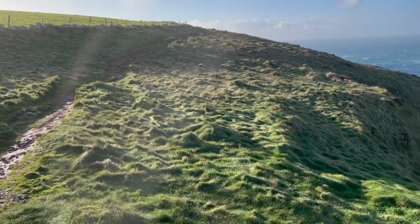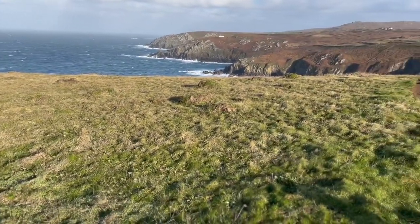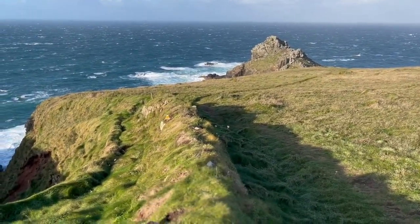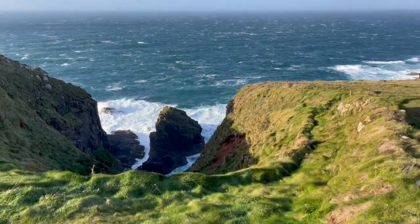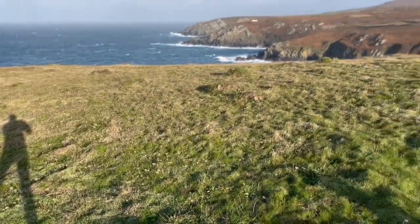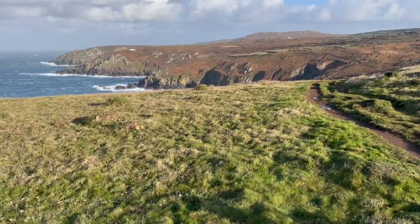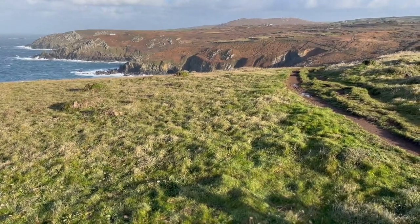Here we are on the coast path, 4 miles from Pendeen Watch Lighthouse. In the distance, 2 miles away, is Zennor — so you can split this section into two with Zennor in the middle. That promontory is Gunnard's Head — that drop is best avoided, stick to the path. Navigation is relatively easy here: just follow the path and keep the sea on your left. You go down into valleys and back up, off to the headlands and back. Keeping the sea on your left is basically the rule.